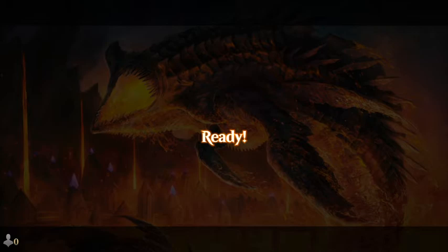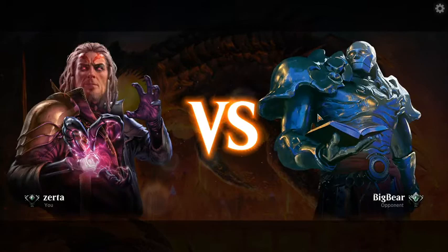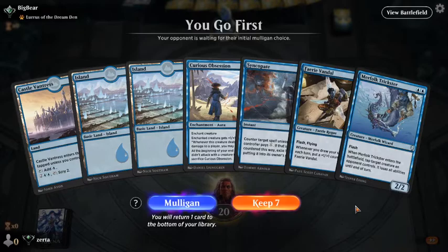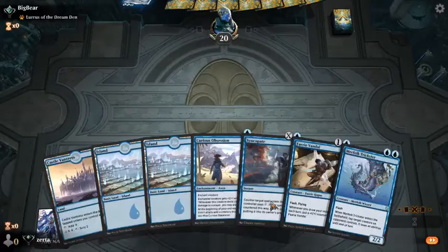On my end, as soon as I start these games, Arena likes to kind of freeze a little. On the play I'll keep this, because holding up Faerie Vandal or Syncopate on turn 2 is pretty good, especially with the Curious Obsession.